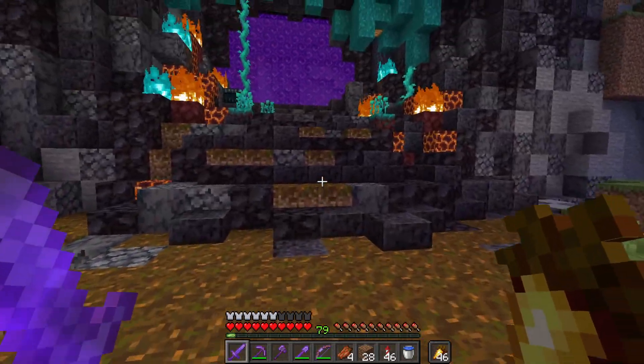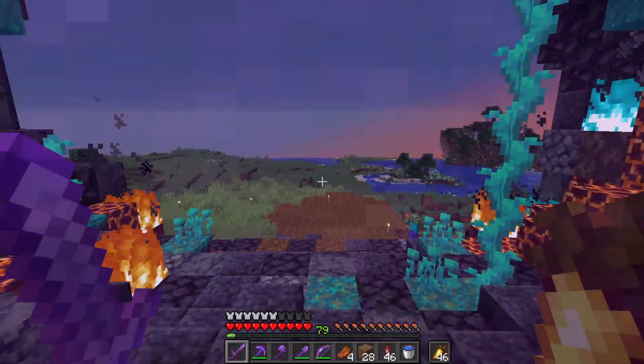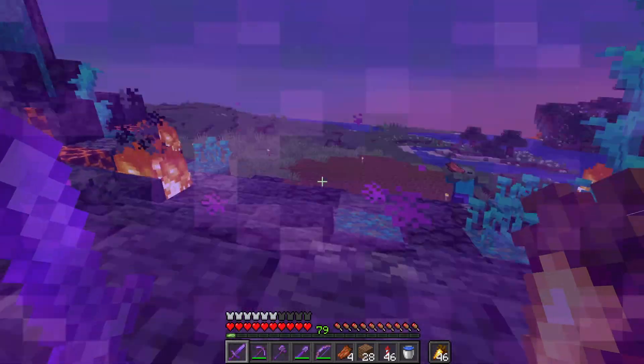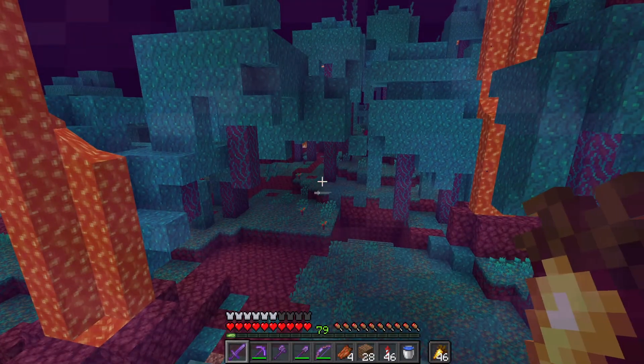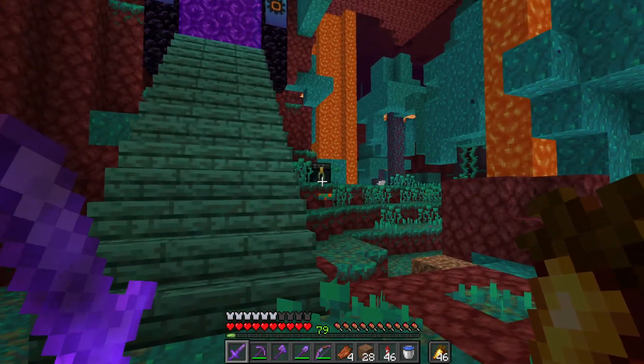Now we will go directly into the nether. I know I don't have any group but we have a secure path, so that doesn't really matter. This is my portal — I've got an ender chest at the bottom.